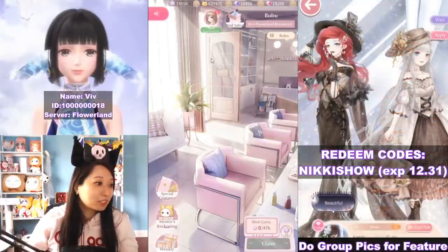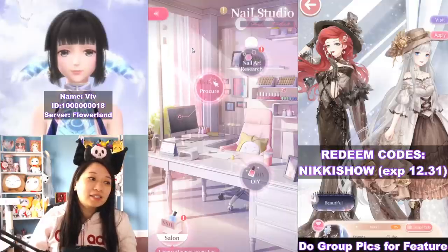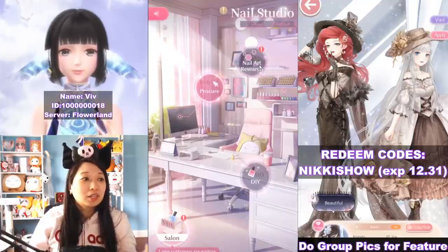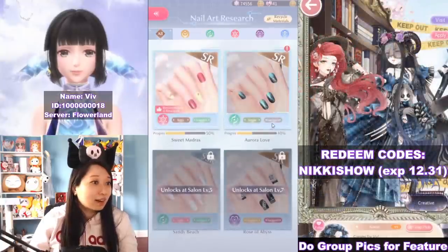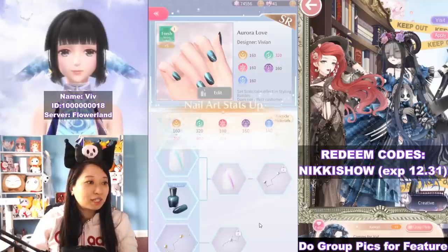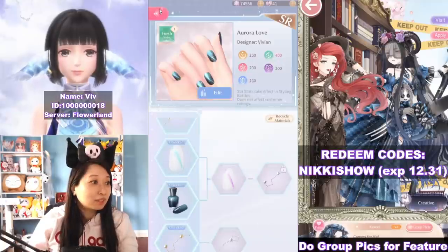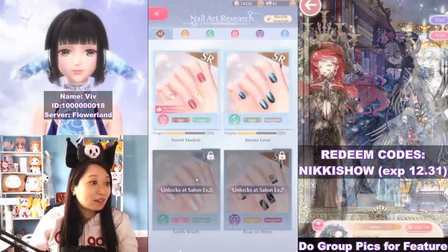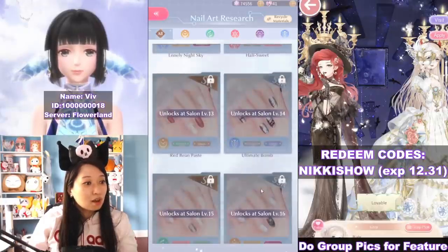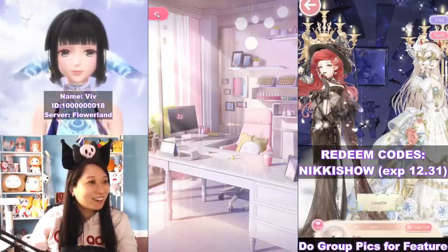Let's claim my wish coins. And if you are lazy to do this or don't have time, just hire someone to do it for you. Always follow exclamation marks — following exclamation marks will lead you to great things. Over here: unlock at Salon level 5, unlock at Salon level 7. We have a lot to unlock.